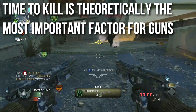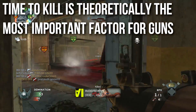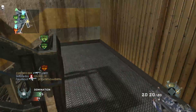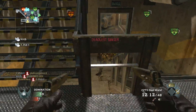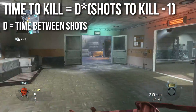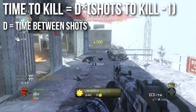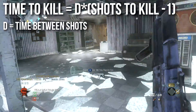Time to kill is theoretically the most important factor for guns. The most important thing about any gun you're using is how fast you can kill the other person, because you have to kill them faster than they can kill you. In MMO and Unreal games with tons of health, damage per second is usually used, but for Call of Duty, because you die very, very quickly, time to kill is what's reported. The formula for time to kill is D — the time between shots — multiplied by shots to kill minus one. The minus one is there because the first shot theoretically takes no time: as soon as you pull the trigger in Call of Duty, the shot comes out and hits somebody.